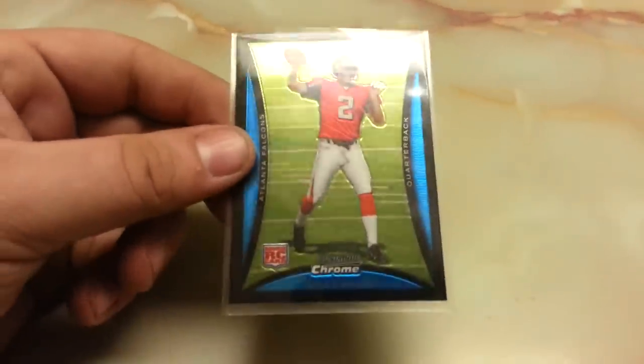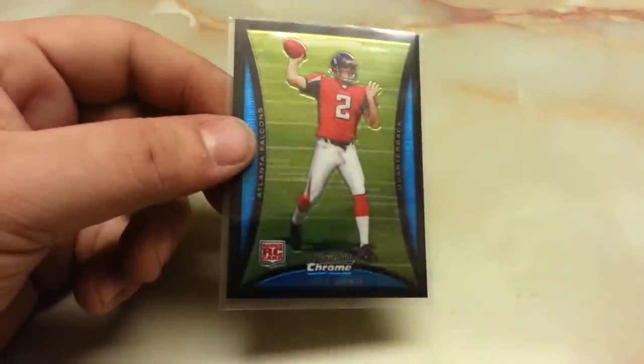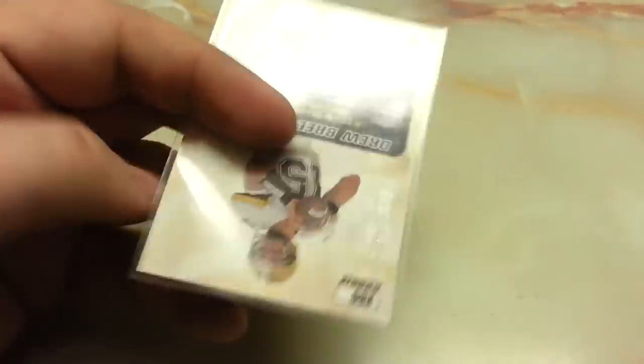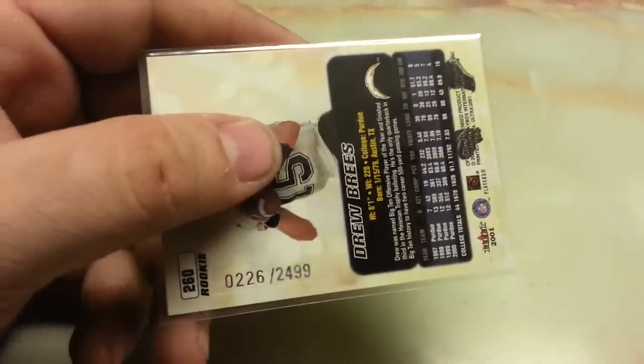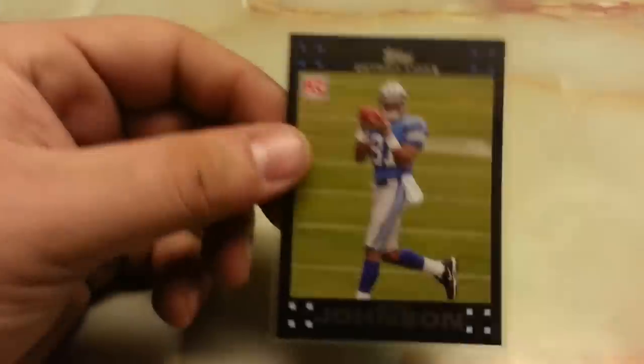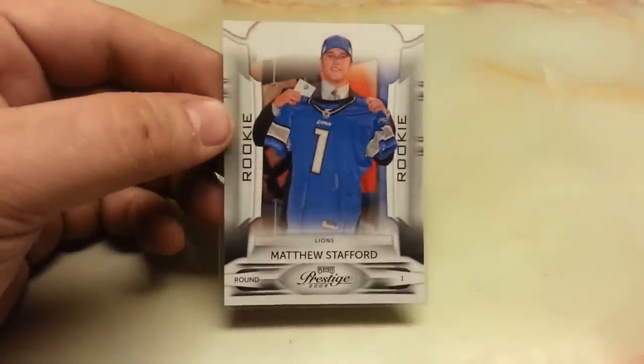Matt Ryan Bowman Chrome, Drew Brees Ultra numbered 226 out of 2499, Vernon Davis Short Print White, Calvin Johnson Rookie, Matt Stafford Draft Short Print.